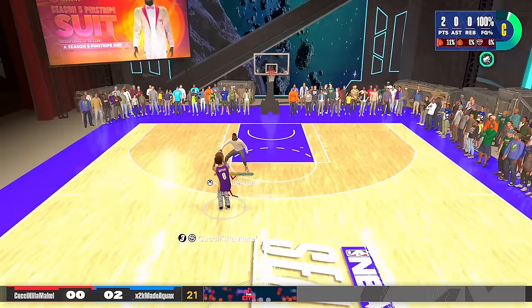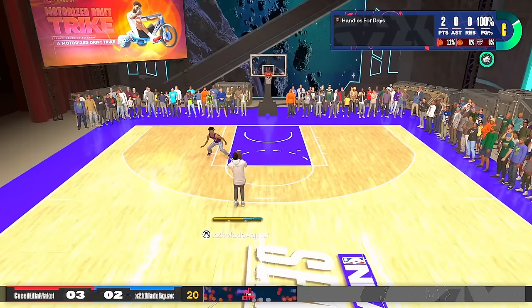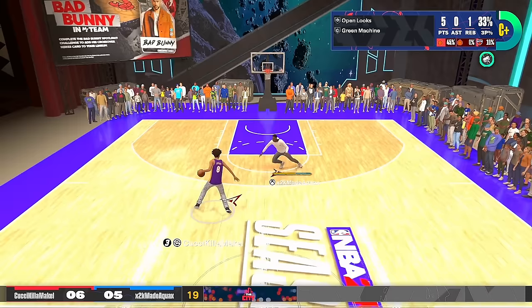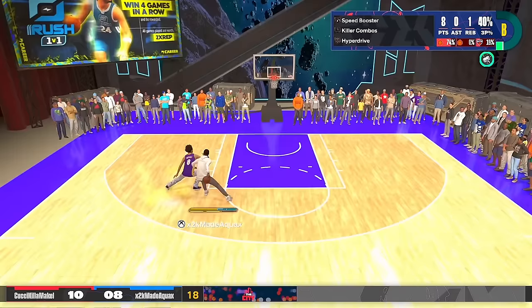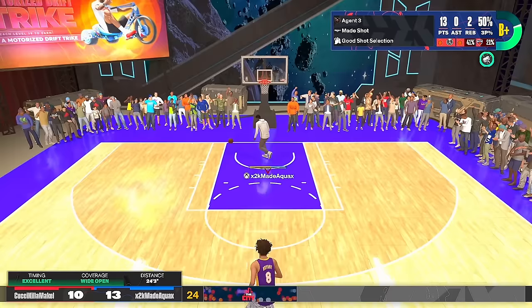Losers out means if you make the shot you don't get the ball back — I don't know why they keep adding this mode. My shots weren't falling at first, and I was playing straight sweats: 99 overalls trying their hardest to beat a 74 overall. But I'm pulling up and making my second shot — bang! This guy cannot guard me, leaving me open again — that's a trey ball fall. You've got to guard up. I can't wait till this build is maxed out. I know it's going to be absolutely crazy.